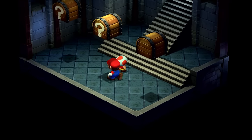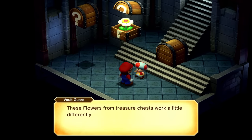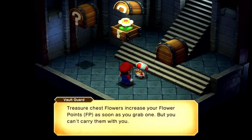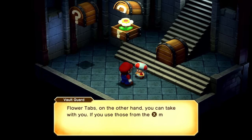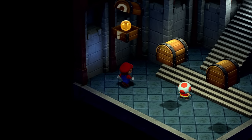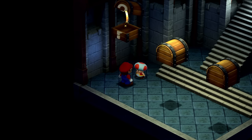Inside of here, we have an FP flower. These flowers from treasure chests work a little differently from flower items — treasure chest flowers increase your FP as soon as you grab one, but you can't carry them with you. Flower tabs, on the other hand, you can take with you; if you use those from the X menu, they'll increase your FP. And right over here we have some coins — the small ones are worth one, and the large ones are worth ten.